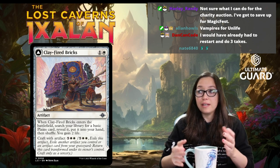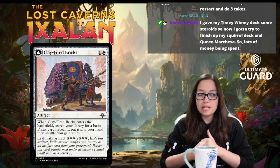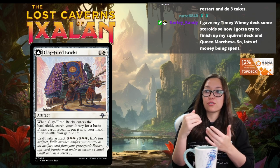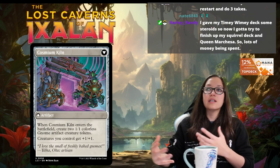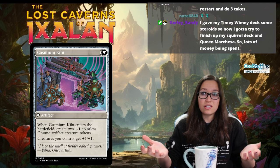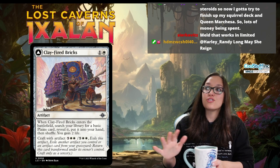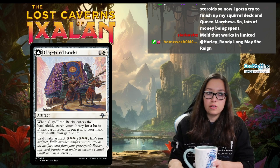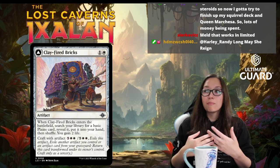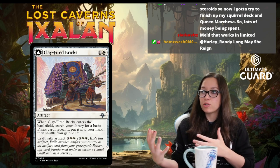There are some where it's exile three of something, and you can mix and match from in play or in your graveyard. Then Craft resolves and it comes back into play transformed onto its other side. Crafting from your graveyard seems like the better value most of the time, because otherwise you'd be turning two permanents into one. It's sort of like Bargain — this does a thing on its own; you don't have to. But if you have the extra artifact either in play or in your graveyard, you can spend extra mana mid to late game for the backside bonus.